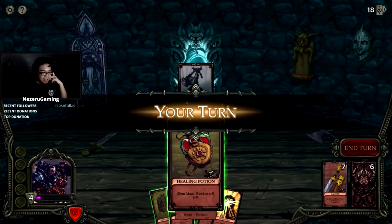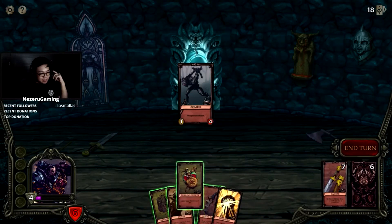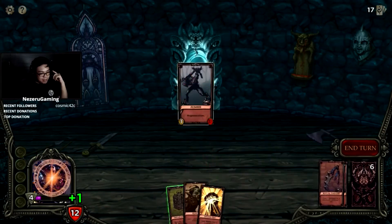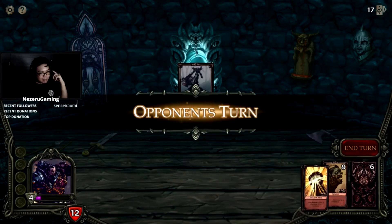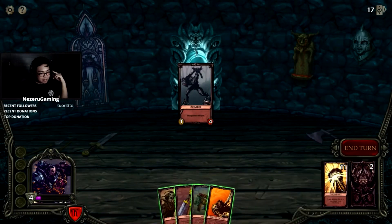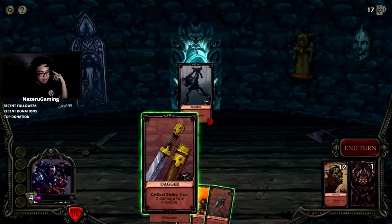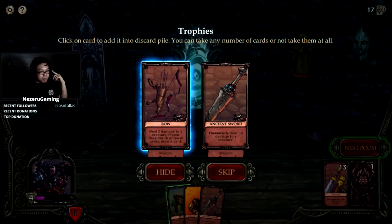I'm starting to understand how to play — you use heals to combo. Let's heal first and prepare for the upcoming fight. I don't want to use that — we can take one damage, that's okay. Punch — dagger critical. Ancient Sword: deal one to two damage to creature. Bow: deal two damage to a creature, if your deck has 15 or fewer cards draw a card.